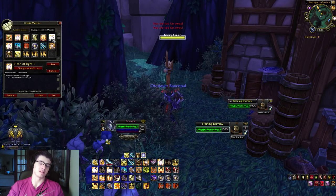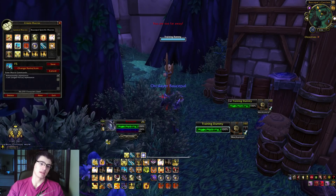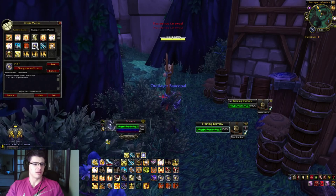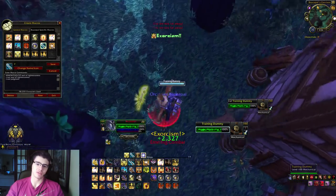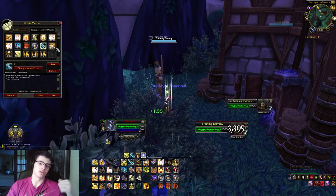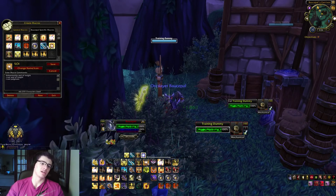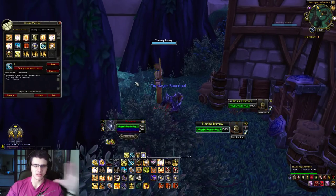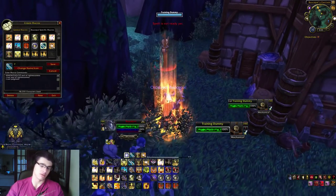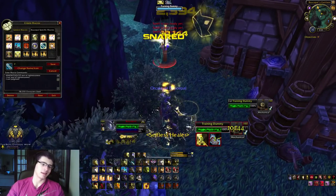My defensive macro casts seraphim if I have it - it gives bonus armor and versatility - then divine protection, emancipate, and my trinket for the versatility boost to reduce damage taken. Party flash of light macros target party one and two. The empowered seals macros combine each seal with judgment, so casting again triggers judgment instead of reapplying the seal - I cover this in depth in the other video.